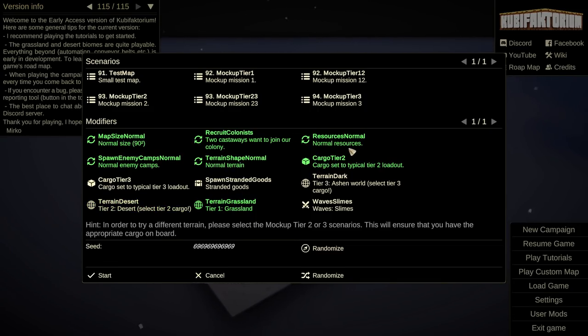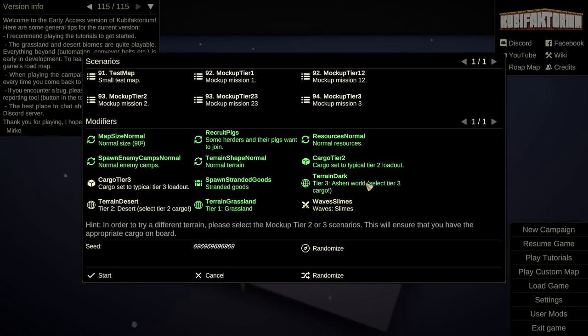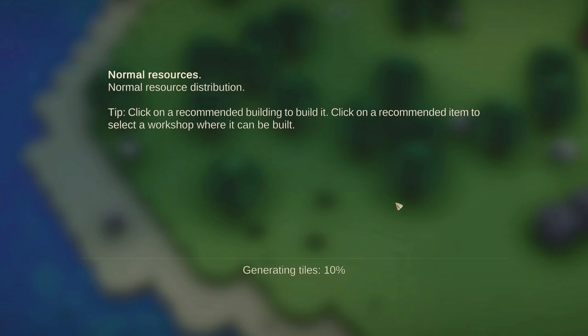We'll go with tier two cargo, normal resources. Recruited colonists: two castaways want to join your colony, or some herders and their pigs want to join. Let's get the pigs. Terrain is normal. Stranded goods — I guess, I don't know exactly what that means. Waves of slimes? Probably not. Tier three terrain is dark ashen world, let's not go there. This is fine. Let us begin and see how this thing is actually going to work.